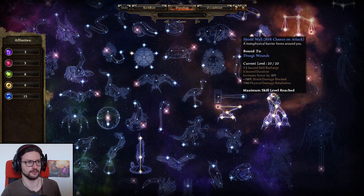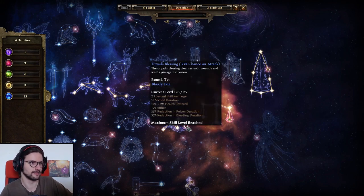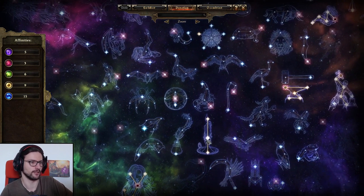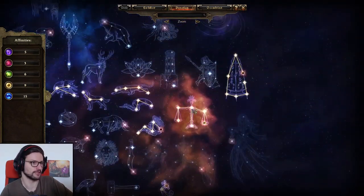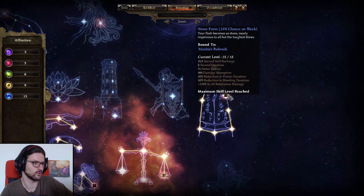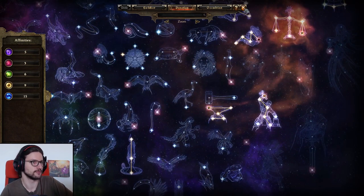Then we have Tip the Scales for flat resistance reduction — 20 on this one. We have Dryad for additional healing and armor gain. Then Eel, Hound, Scarab, Panther, and Solemnis Light basically as fillers to get the affinity for the Devotions we need. The only other Devotion worth talking about is the Obelisk of Menhir — still a very good Retaliation Devotion for any build that uses a shield.